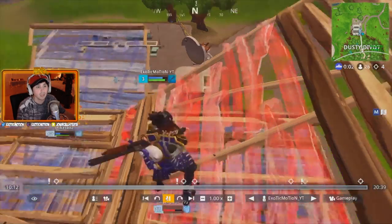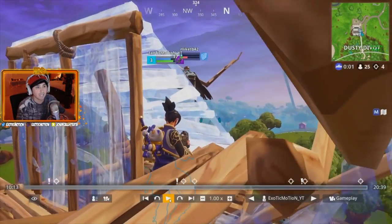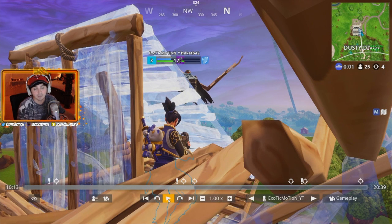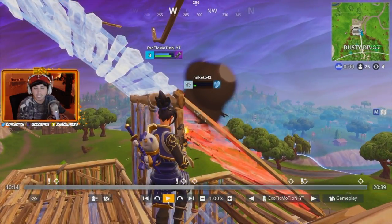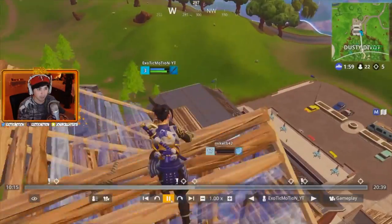Instantly I switched to my shotgun. When somebody tries to retake high ground there's going to be a split-second opening - I took my shot and hit him for 95. I pulled up my SMG super quick. He's literally one shot - I get an angle on him, light him up, get one bullet on him, and kill him right there. I won the high ground battle.